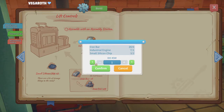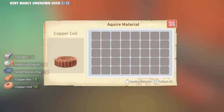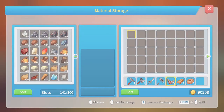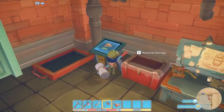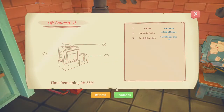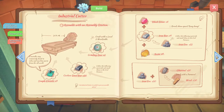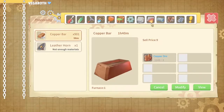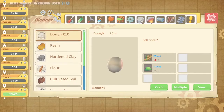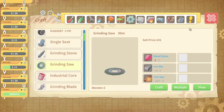Lift controls — I'm fairly certain I can build those if I haven't already, otherwise we have another set of controls laying around. For the industrial cutter, I need a grinding saw, which I can make in here. I need bloodstones for that.